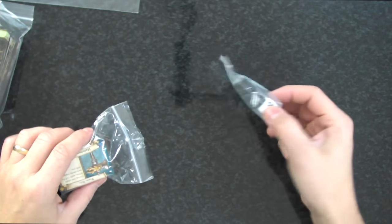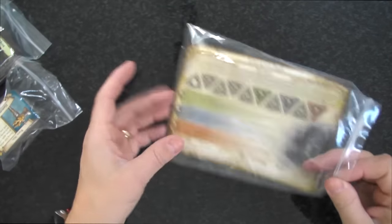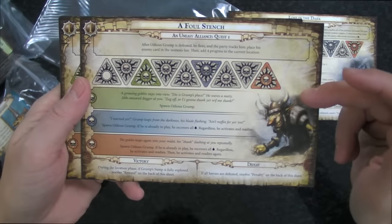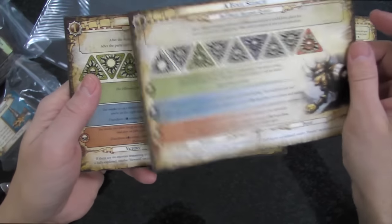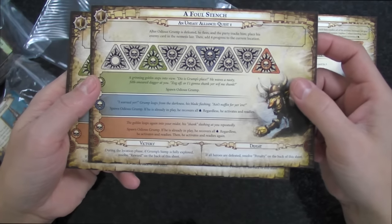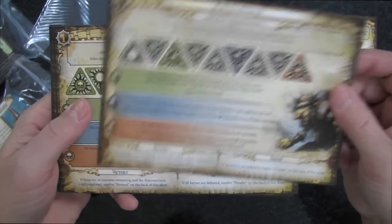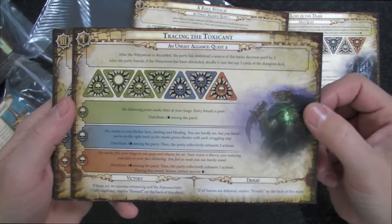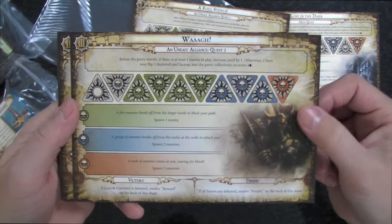There are six custom dice and the quest cards. Quest one is 'A Foul Stench,' which you've probably seen. I'm going to show quests two through five but not read them, as it's a bit of a spoiler. If you want to read them, you can pause the video and read what the quest cards say.